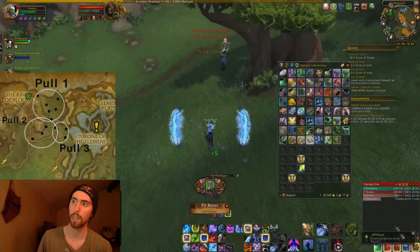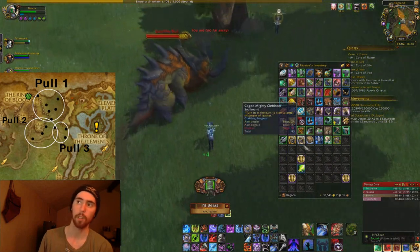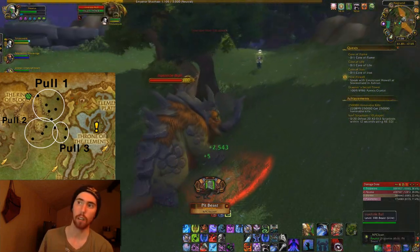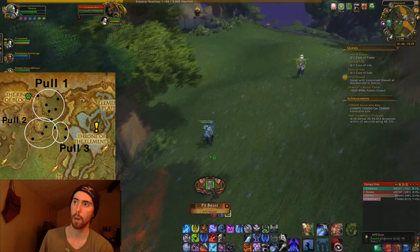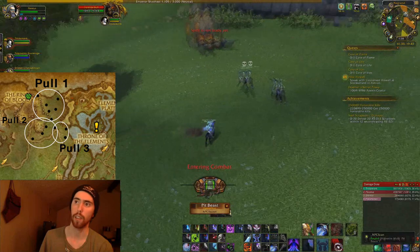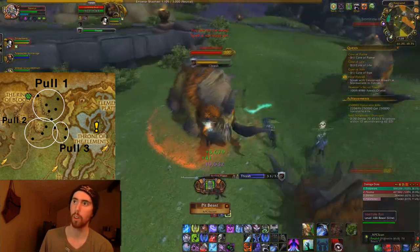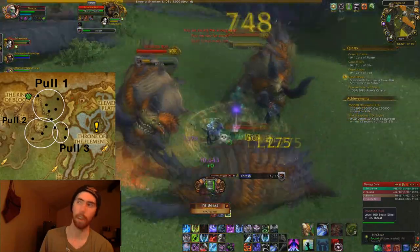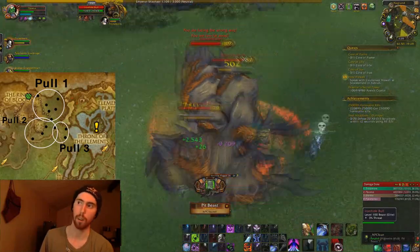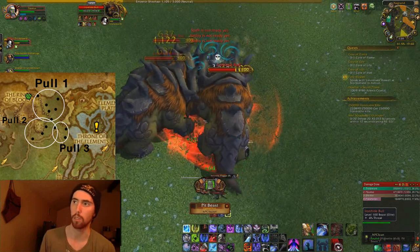Forced respawns mean that certain mobs will actually respawn whenever you kill another mob. Their respawn is not tied to a time interval but to the death of another monster, which means the faster you kill these, the faster they respawn, and the faster they respawn, the faster you kill them — it's just a cycle, so the faster you can do this, the better.